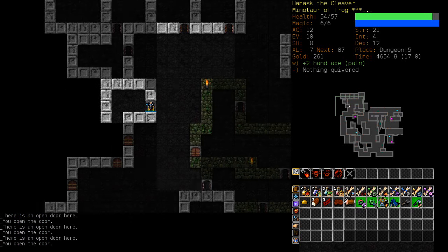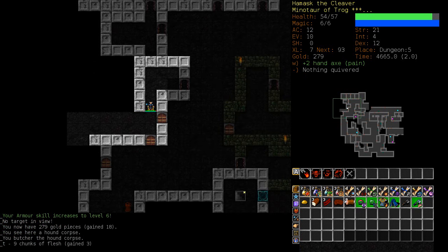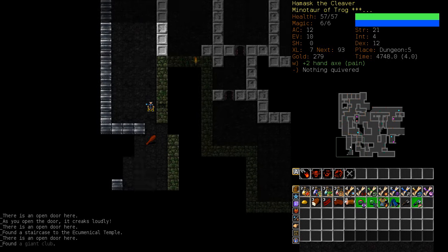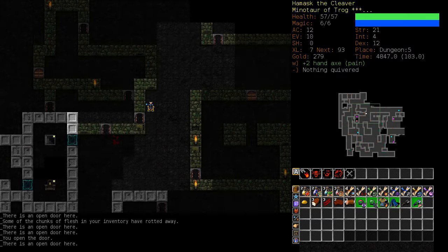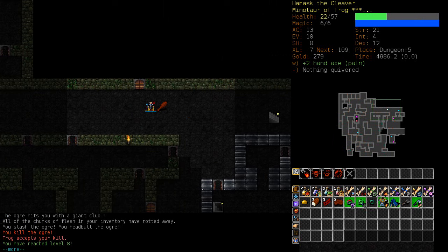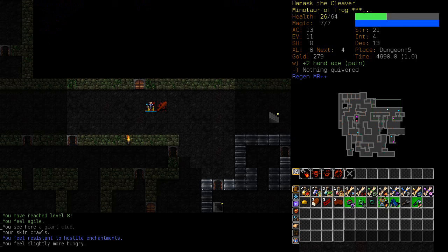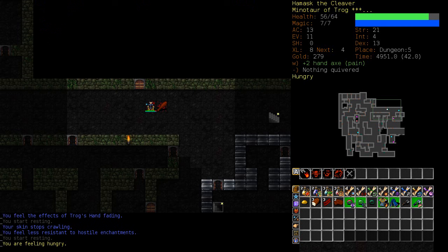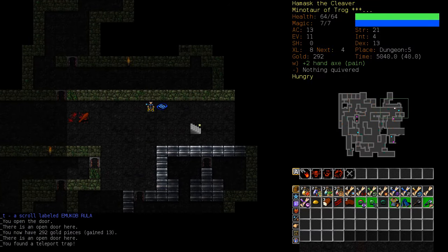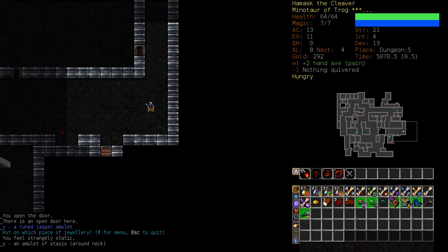Let's just wait for that corrosion to wear off. I think we're about done here. There's a Temple — I don't need to go there. Reached level eight — got a bonus to my Agility. Let's wait for my health to come back. An amulet — an Amulet of Stasis.